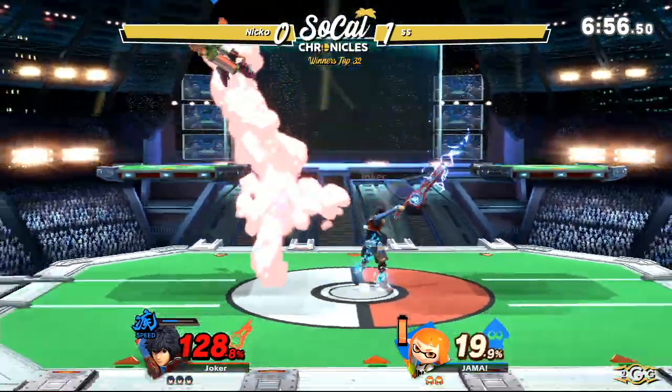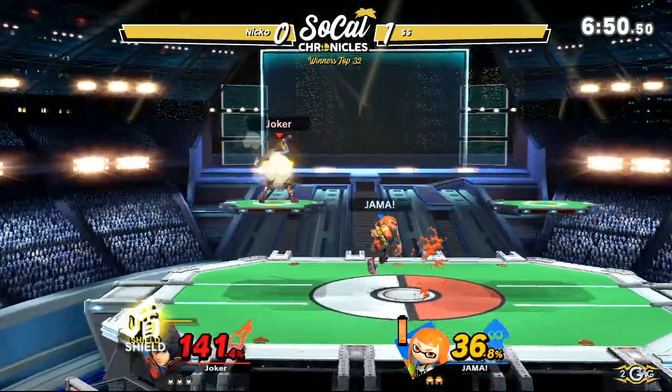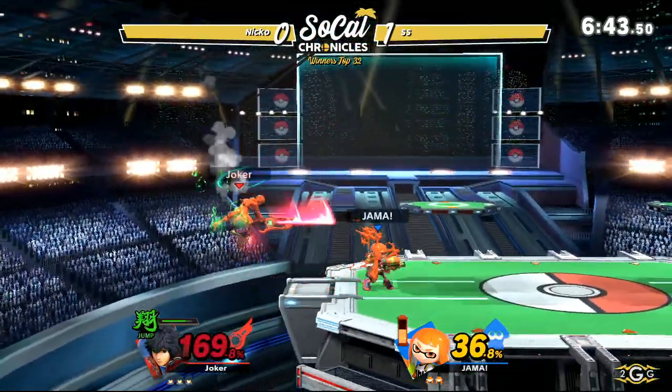SS disappeared so fast off that stage. Now using Speed Mode to rack up a good amount of damage. When you're in Speed Mode, short hop aerials are very strong for Shulk — that's a great advantage. But that jab just erased Shield Mode.